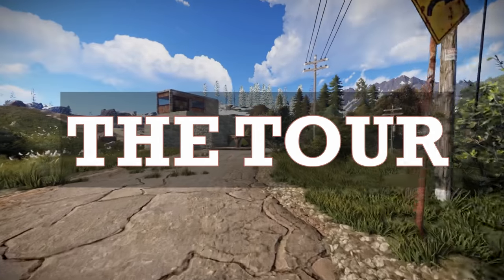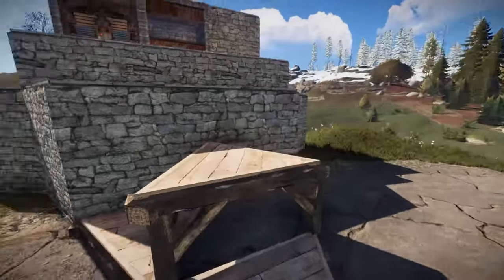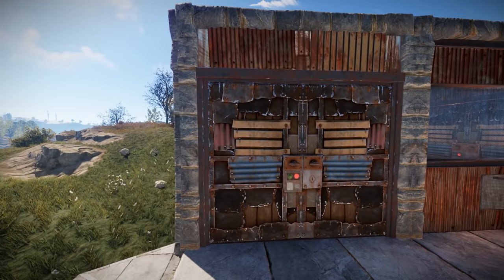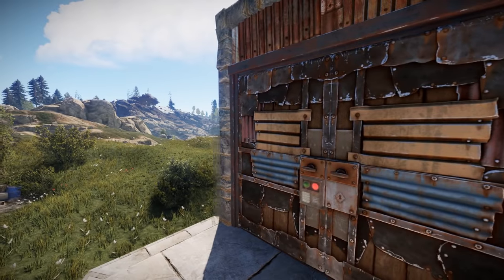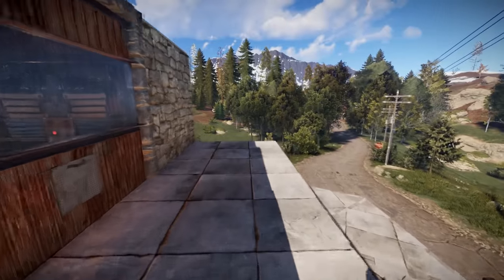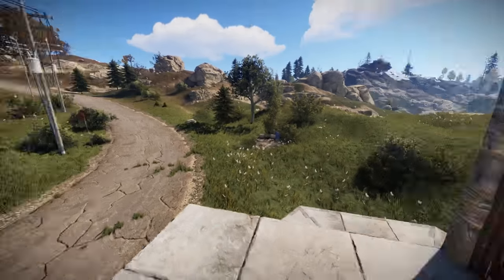The base you will see in this tour doesn't use any blueprints. Of course, if you find garage doors or traps, you can make the base a lot more secure. The first thing you notice is that the entrance is on the top level floor, not the first floor. The reason is you get an excellent view of what's going on around the base when you're coming out.